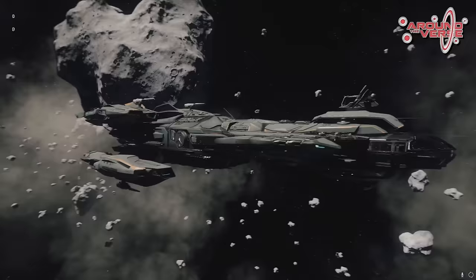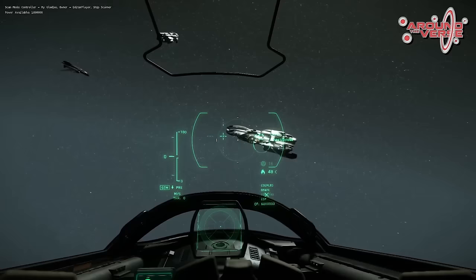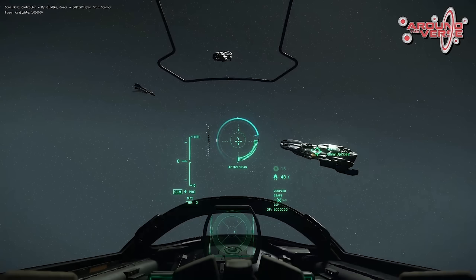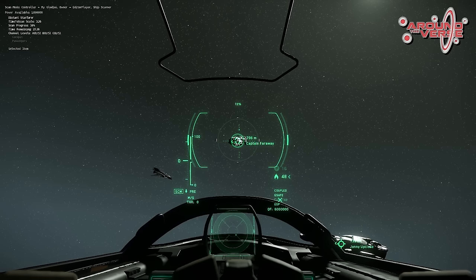So radars and scanning — we saw a load of this on ATV and RTV last week. Many careers are going to be based on scanning or the ability to scan; it's useful in the universe of Star Citizen. In 3.0 that's going to be combat, policing, piracy, smuggling, cargo — all that sort of stuff is going to require scanning or radars, whether that's for your protection, for stealing other people's cargo, or to find out what people are doing. There might be some forms of smuggling if there are banned cargo, so we'll have to wait and see for that.